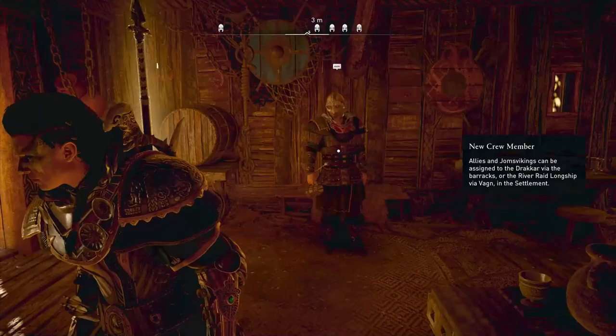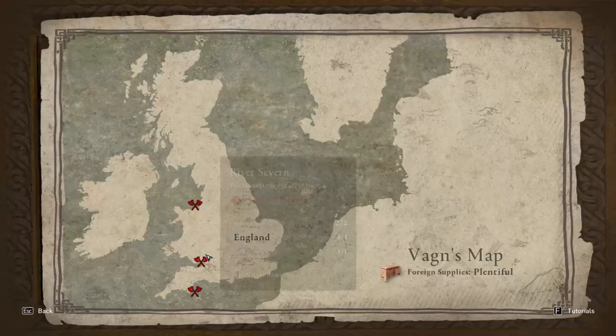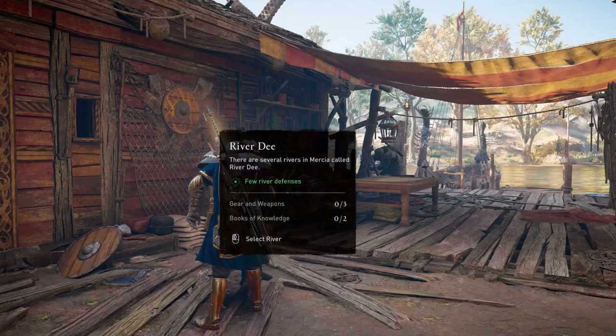You don't need to go mad and buy hundreds of these guys. You just need enough for a full crew of Rank 3, which is actually like seven crew members, because the other one is your lieutenant which you can't really change. And once you've got enough, you can actually just go speak to Vaughn and basically start a raid.